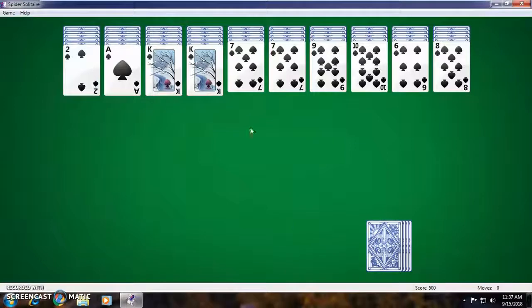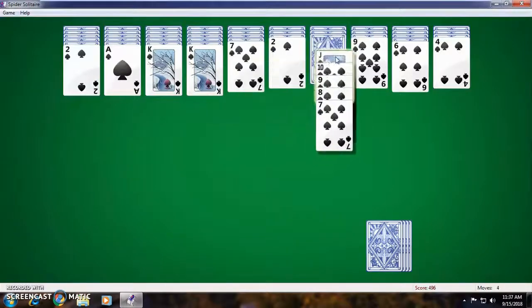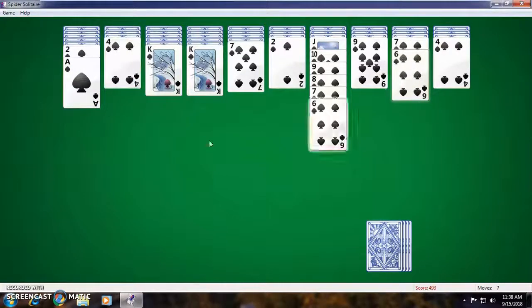We need 9, 8, 7... jack — oh wait, that's a quick king. Well, I was off to a good start. Now I need a 5. I can do that, and that just gave me a 6. I can put that 6 there, and now I have another 4. Are you kidding me? I think I'm gonna have to deal.